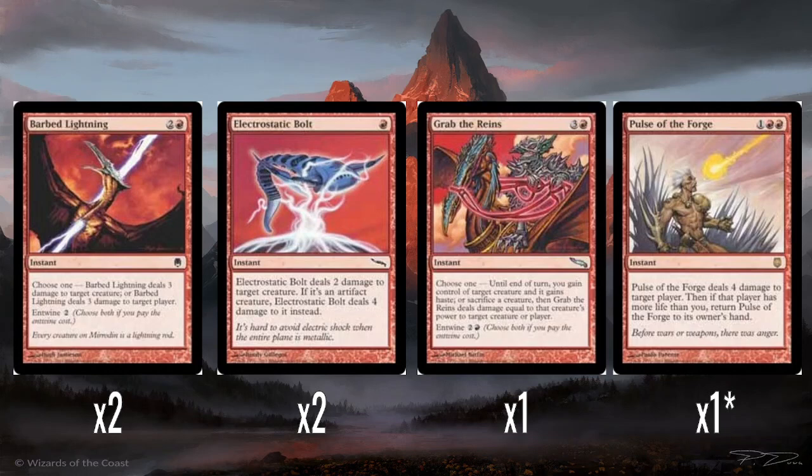So we've got two Barbed Lightning — three mana, choose one: it either does three damage to a creature or three damage to a player, and you can entwine it for two, which means you get to do both. Three mana to do three damage is kind of a bad deal honestly. Five mana to do three damage to a creature and a player — I think that's okay. It is obviously pricey, but you're paying for the flexibility.